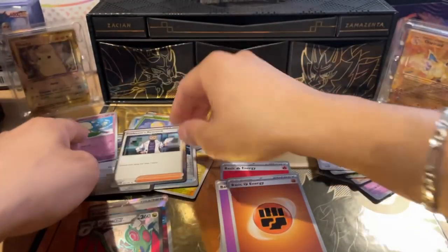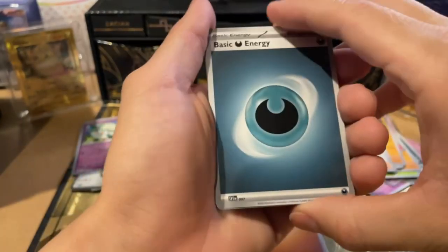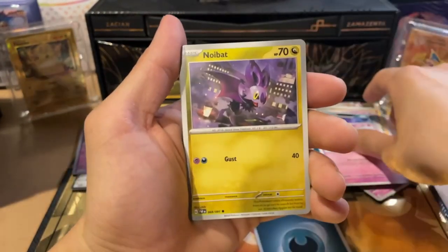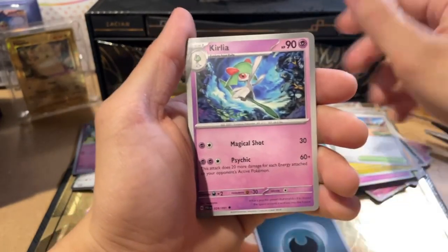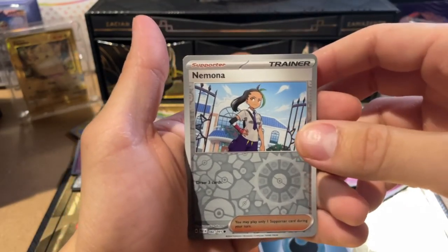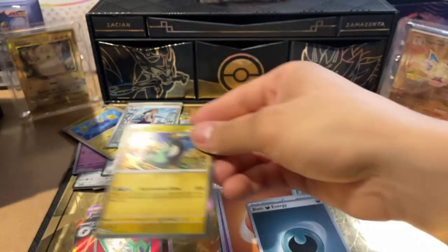Front we got basic energy, Fido, Haunter, Mime Jr, Noibat, Artisan, Curlia, Nimona's Backpack, Chinchao, Nimona, Reverse, and Cyclizar Gengar.